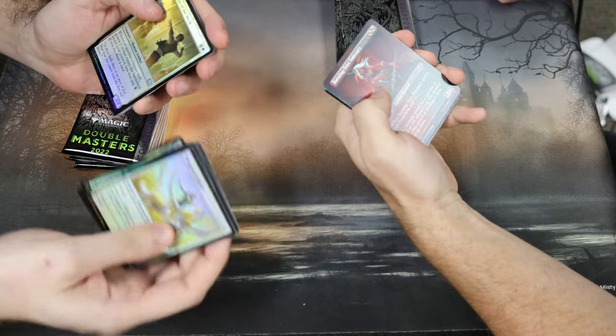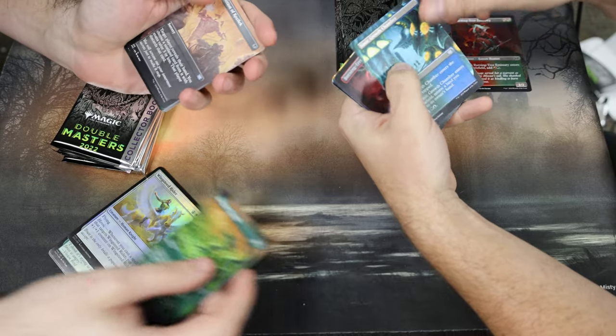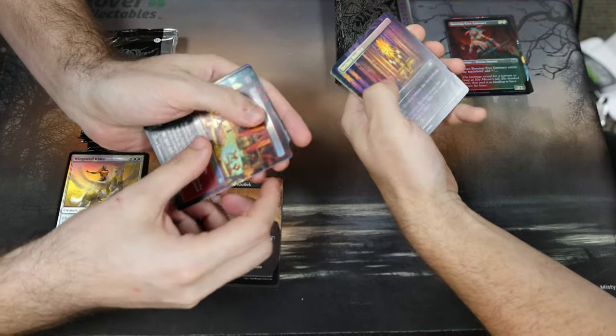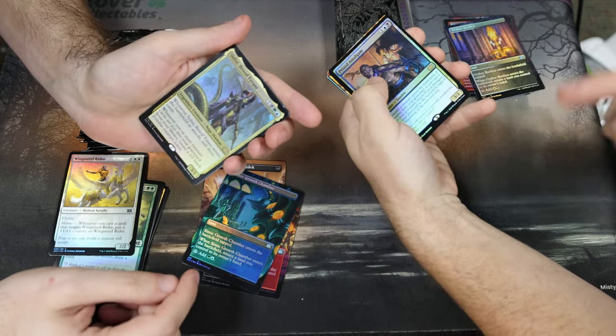Burning Tree Emissary, Mentor of the Meek — they still print that card. Rampant Growth, cement growth chamber, Inquisition of Kozilek, Burning Tree Emissary again, Rakdos Carnarium — that's the first time seeing that card. Bounce land, Simic Growth Chamber, Prized Amalgam. His pile is much better than mine.